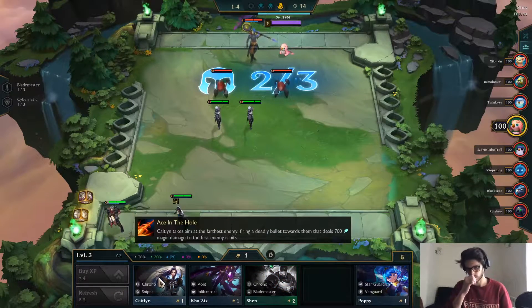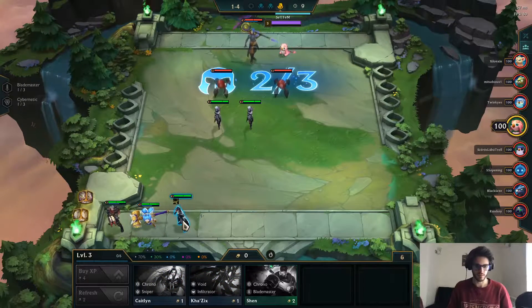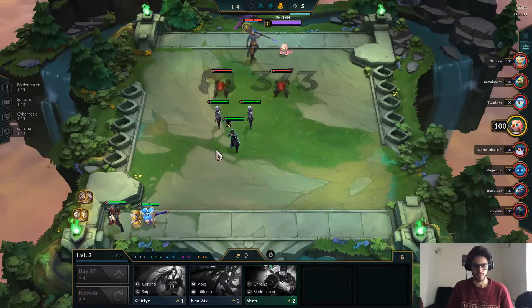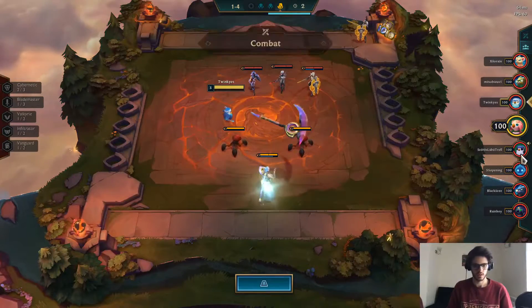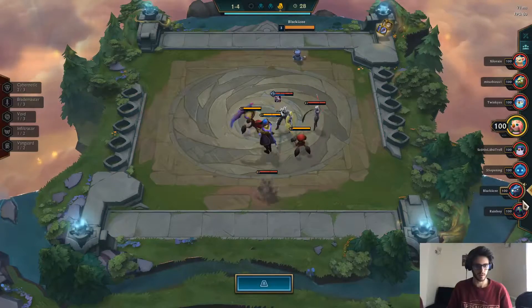Maybe we can take the Poppy for Vanguard if we manage to find a Leona or a Mordekaiser. Let's see - this guy already has 3 Star Guardians with 2 Sorcerers. This guy is going for Cybernetics. Star Guardian, Blademaster.